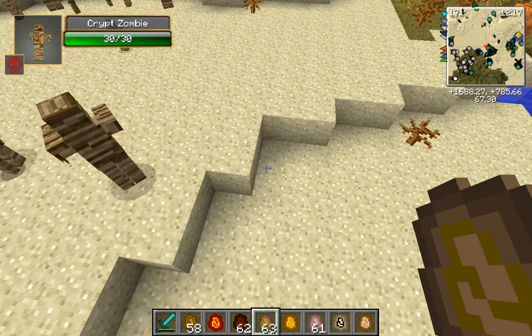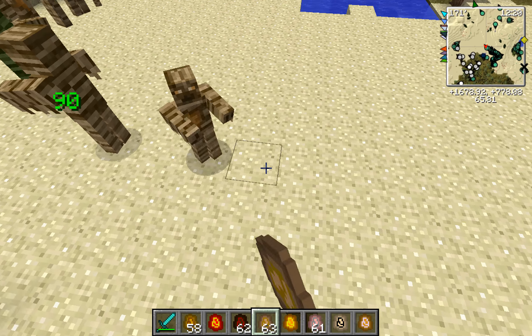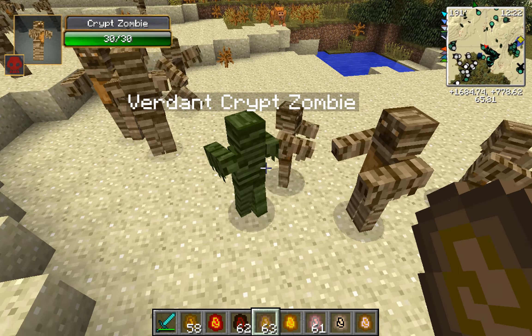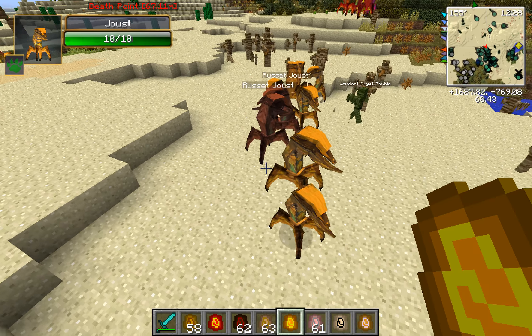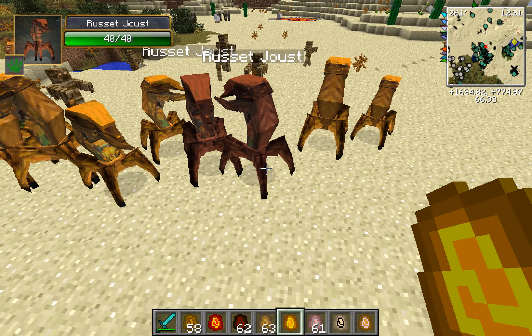Oh my God, there's even babies. Okay - rare. We got a Verdant one, which is like a green version. Alright, and then normal Joust. We got two Russet Jousts. They're both on the ground.